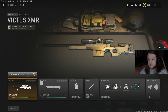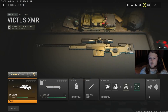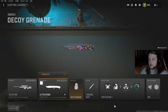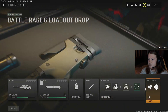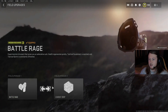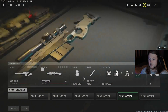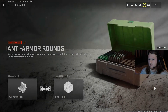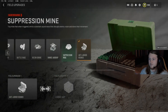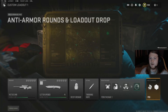For this glitch, you're going to have to create two classes, and make sure you create a class with the gun you want to level up on both. Coming into create a class, make sure you've got the perk package with Overclock on. For your field upgrades, you're going to want Battle Rage and Loadout Drop.